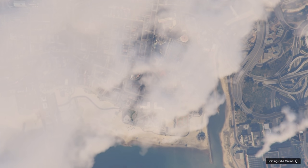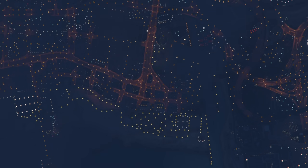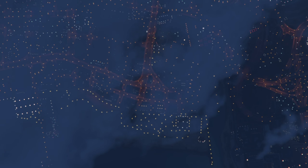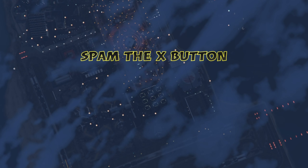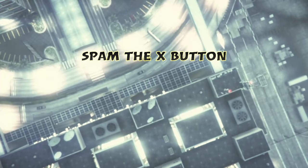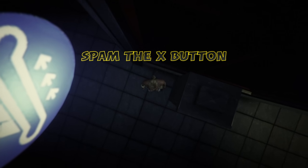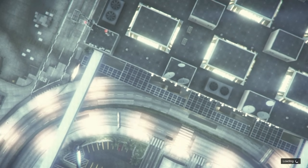Now you're going into an online session — this is where it can all come unstuck. Your screen is going to load. As soon as you see your camera move, start spamming the accept button — that's X on PlayStation and A on Xbox. Keep spamming to accept that alert. Sometimes it just won't accept. If that happens, you'll either get kicked back to story mode where you can retry, or you'll get stuck on a screen and have to close the app.